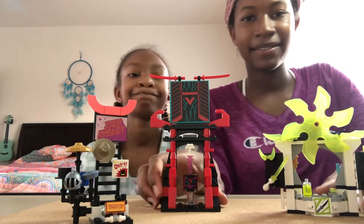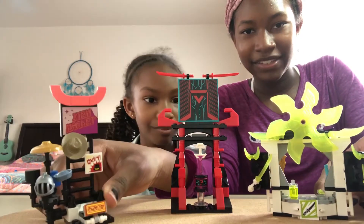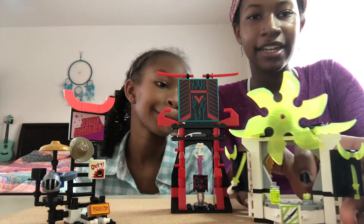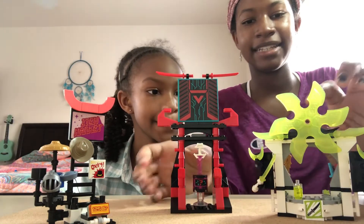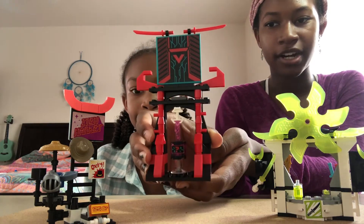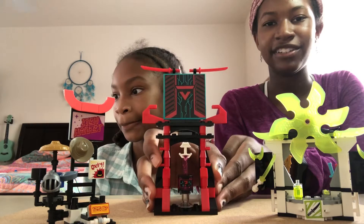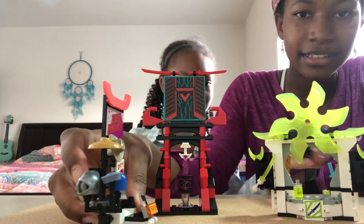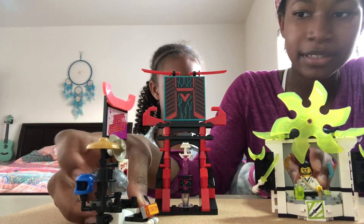These are the three small builds that come in the set. We have a weapon shop area where Okina is at, an entrance to the market — or Prime Empire, whichever you prefer — and an avatar station where you can edit your avatar. It comes with six hats in that area.